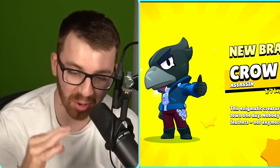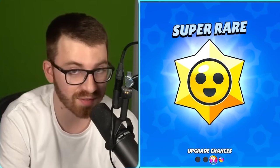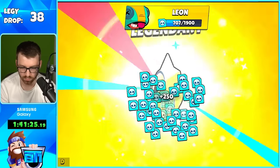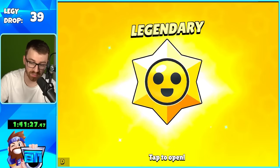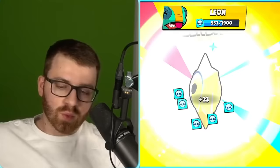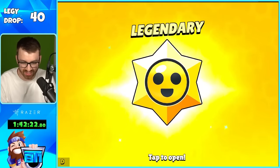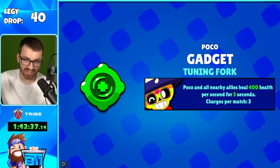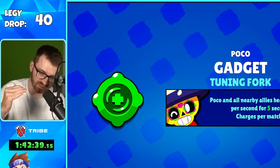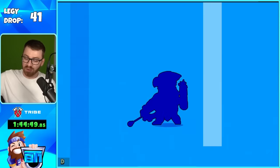It is possible to pull a legendary from a legendary star drop. At this point we've probably opened 1,300 to 1,500 star drops — that's insane. I'm just happy as possible. Imagine back-to-back legendary pulls — that'd be insane. Coming in bunches: Poke ghost gadget. I like the variety you can get out of here — star powers, gadgets, and banger brawlers. I'll take a bow skin — I'll take it.